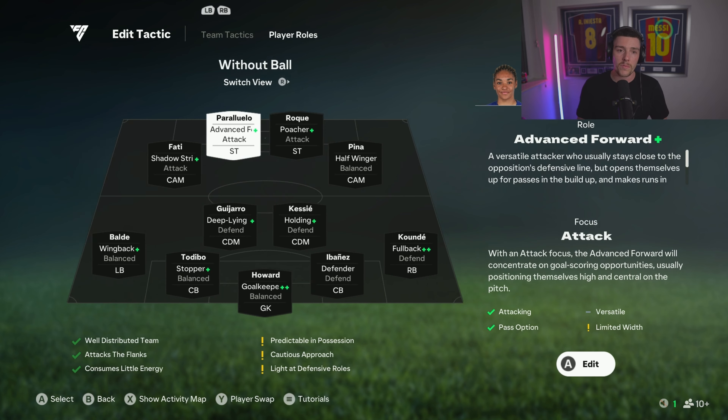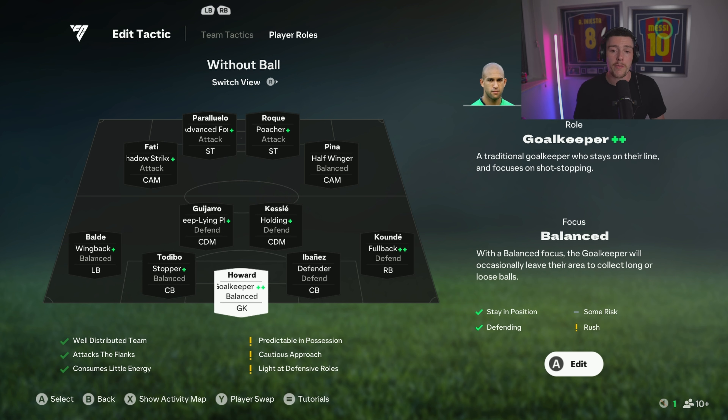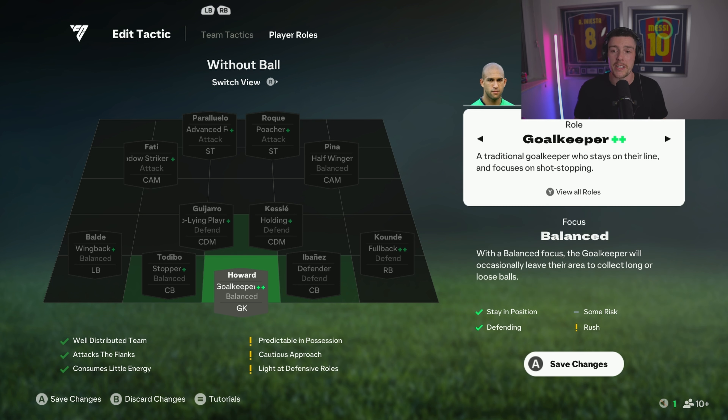Diving into player roles — this has been the biggest adjustment of the game. For the goalkeeper, we have Howard on balanced. We don't have him on sweeper or defend — just balanced focus. He will come out and claim loose balls and he's goalkeeper plus-plus. Whatever plus role your goalkeeper has, just put it on them. Howard is pretty decent — goalkeeper plus-plus.